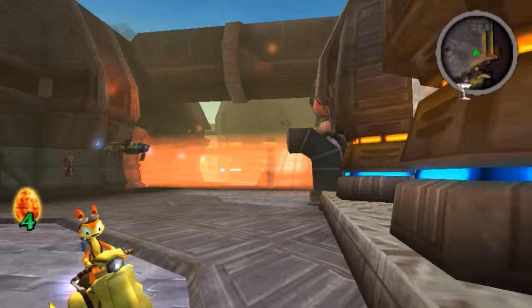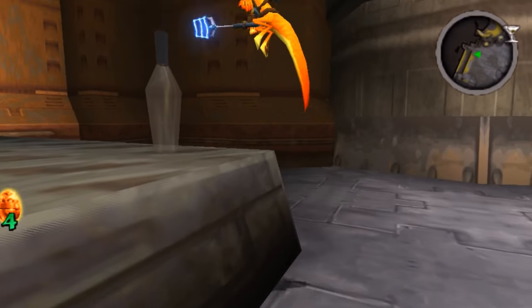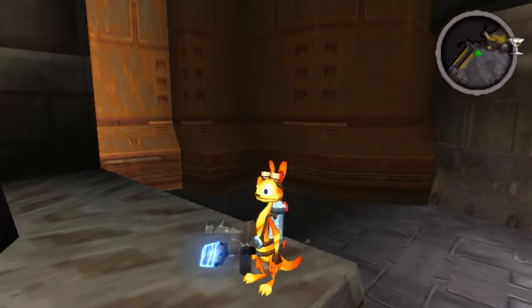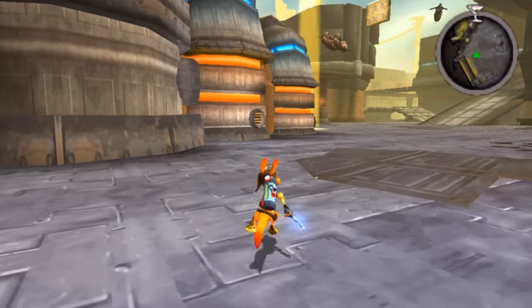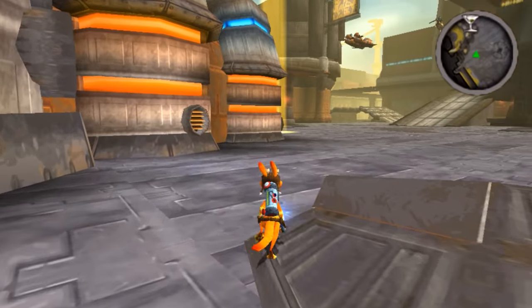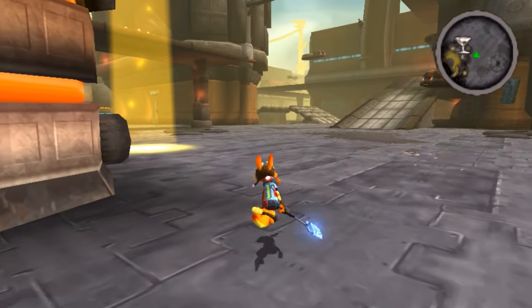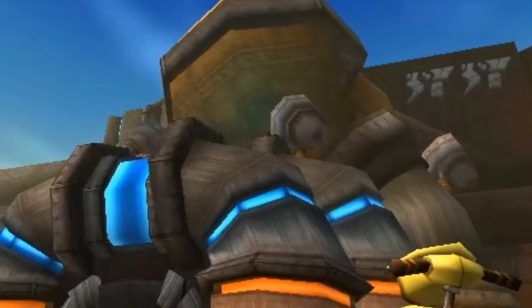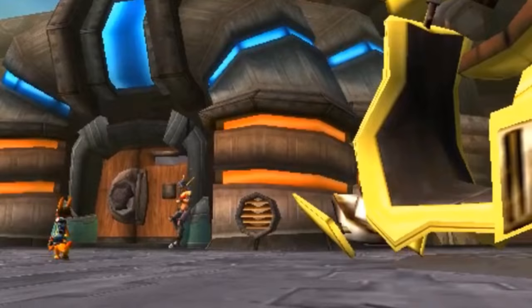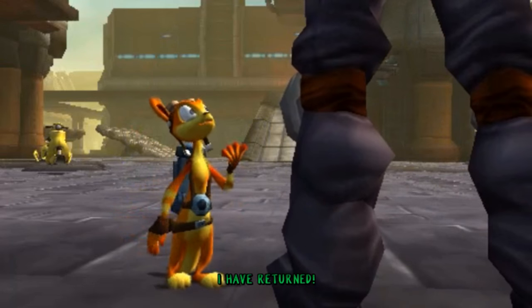Firstly let's collect that and hop off, and hopefully this will give us a lovely much needed... no? Doesn't want to? Alright fair enough. Anyway, we're going to get a new ability — a new game-changing utility so to speak — when we talk to this lovely lady here. Dry your tears gorgeous, I have returned.